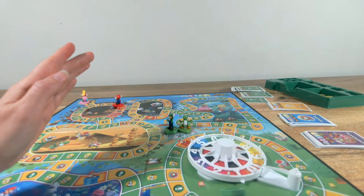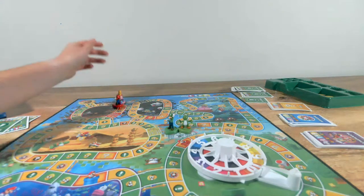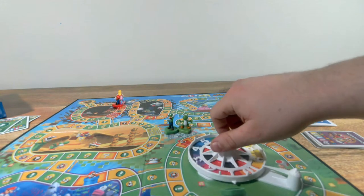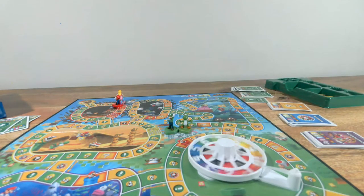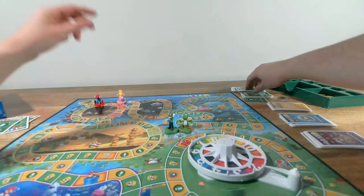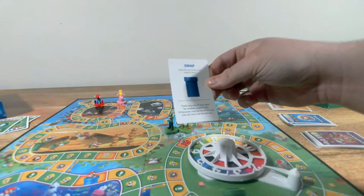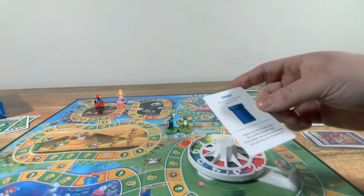It says travel the pipe to the space — your turn ends there. So it actually ends at the pipe. But now we're tied up. I've got to roll a five or higher to reach Bowser. I rolled a two — one, two. The action card says: Swap — keep this card until you're ready to use it. Trade any one of your stars for another player's star — but I'm all full and can't even use it.